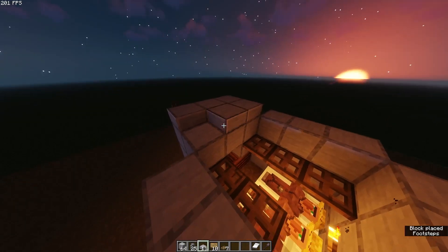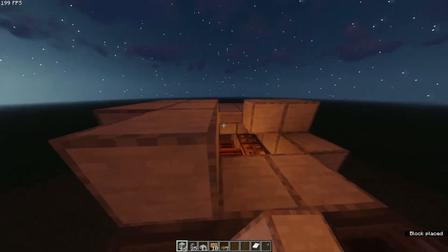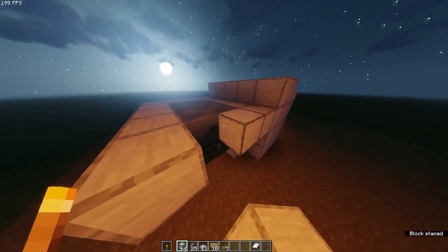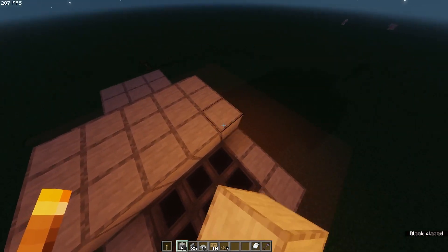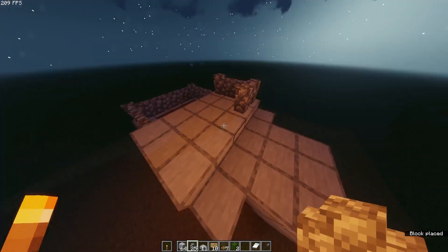You want to place slabs on this first part and then blocks back here. Next you want to have blocks surrounding the hoppers. Once it looks like this, just place five blocks right here. Then place your walls and your leaves as I'm doing here.